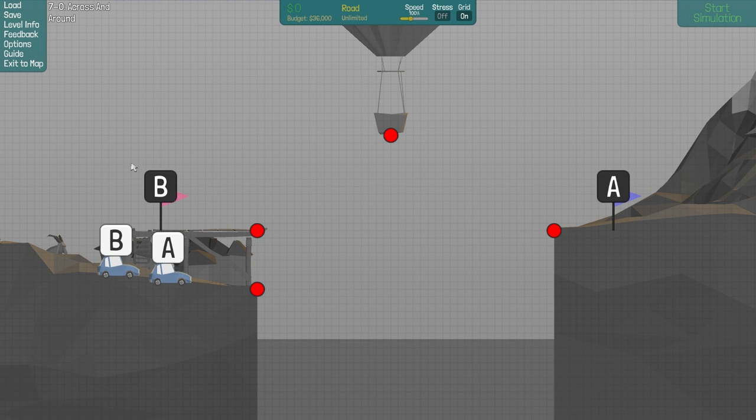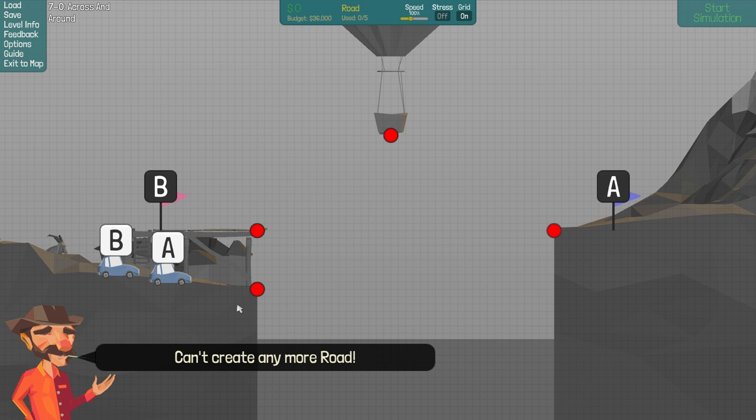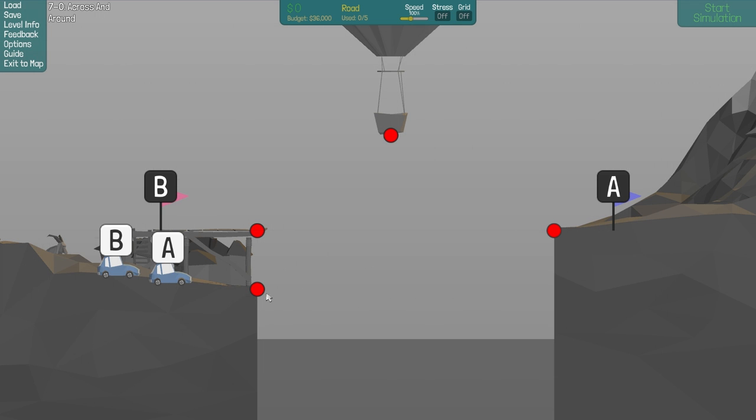A should go there and B should go up. We have five road available. Is that enough to get it over? No. That means this car can jump, most likely.